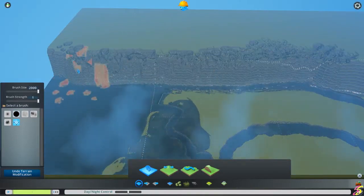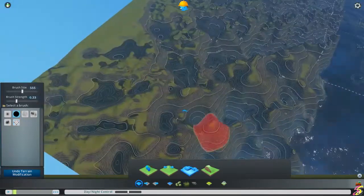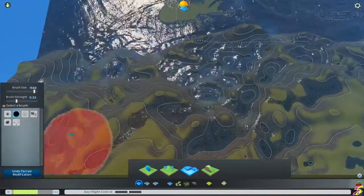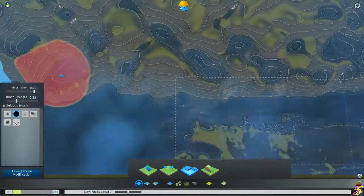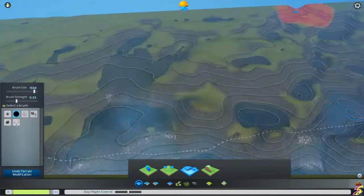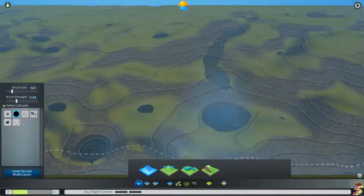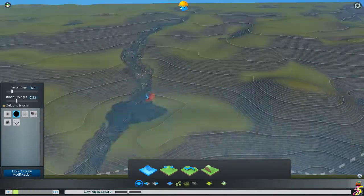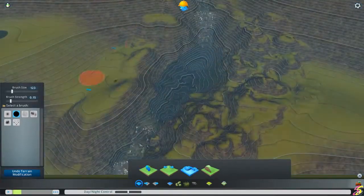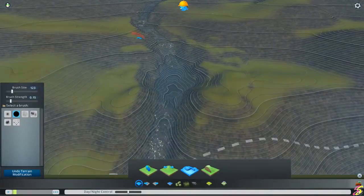I'm going to create my own city, and as you can see here I'm doing a map. This map is going to be mostly flat, because every time I download a beautiful map I always need to flatten areas and roads aren't straight - it's hard work. So I decided to start flat, and if I need to raise the ground I'll do that during my build.